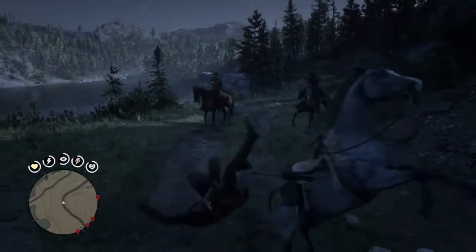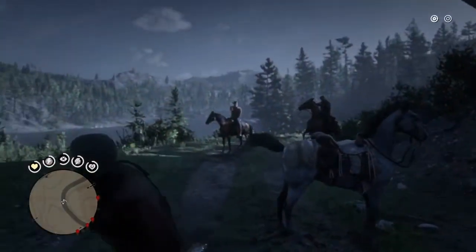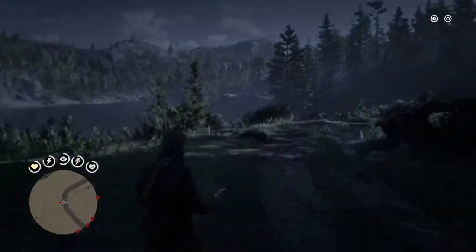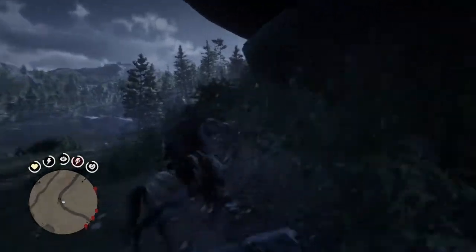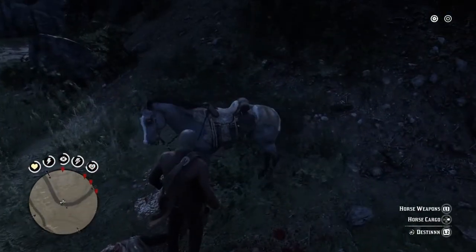We've got to take care of these guys before we reach our destination. I hate this horse — so clumsy. Alright, got that taken care of. Now let's ride. And as you heard, Pronghorn's finest. Pronghorn Ranch is the ranch where John Marston ends up trying to change his life around — from the outlaw life, shifting to a rancher, before you can reach Beecher's Hope in Red Dead Redemption 1.